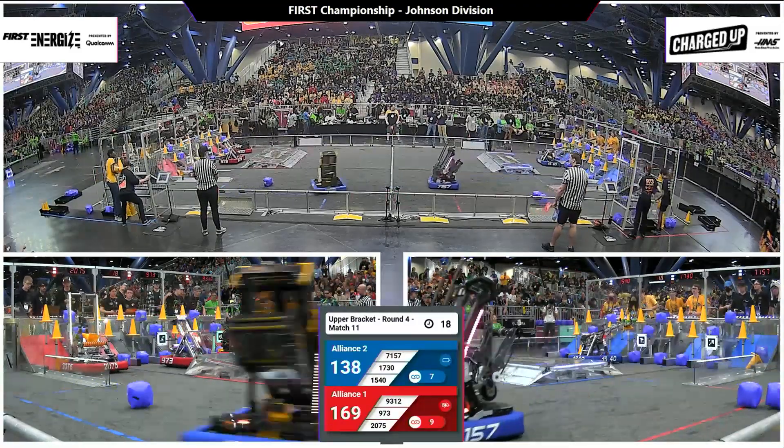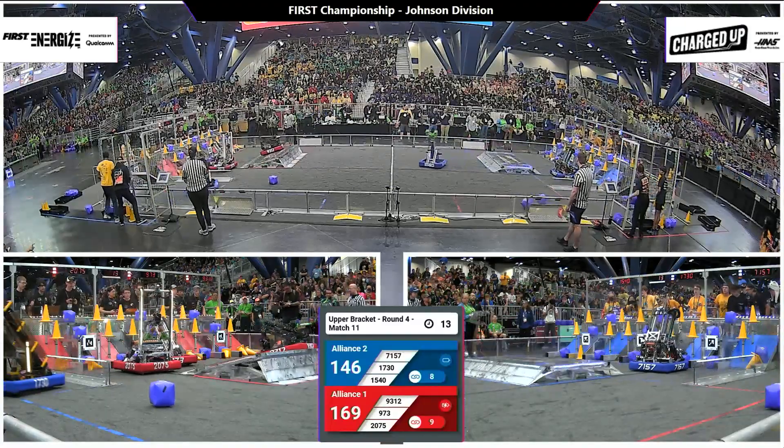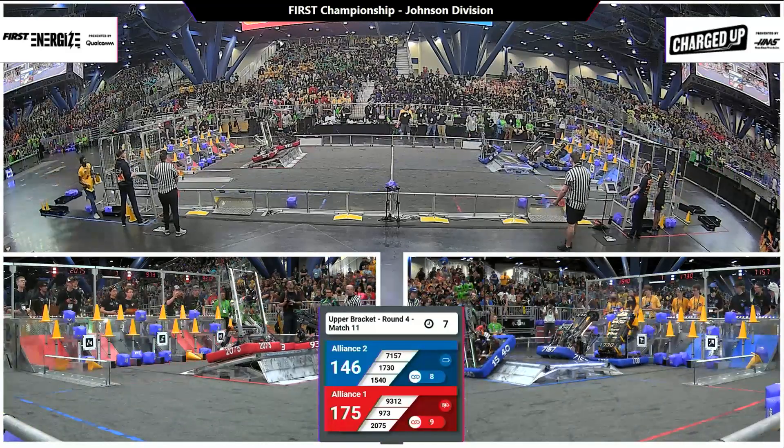169-135. 20-75, Enigma Robotics, your Alliance 1 captain, dropping off a cone, working with the Greybots, 973. Red Alliance really hoping for a triple balance.